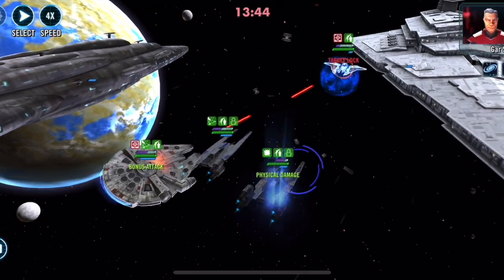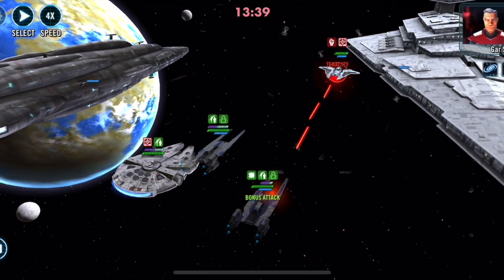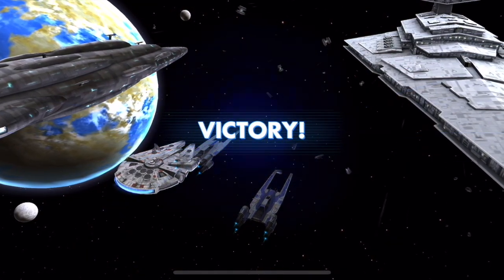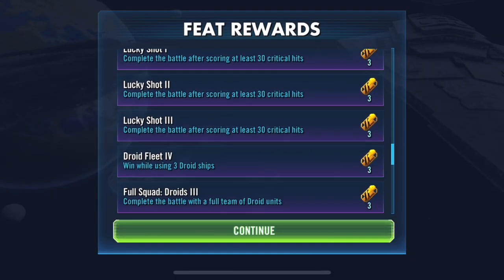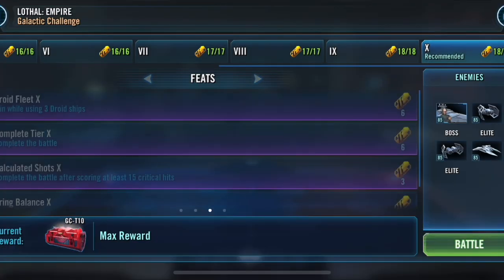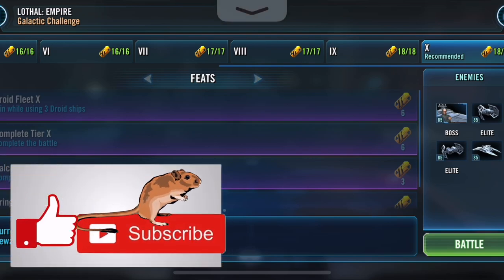Notice again all the assists are guaranteeing all the crits. Cassian is going to provide critical chance up, and Han's Millennium Falcon is going to crit almost anyway. This was easy — thankfully CG threw us an easy one. I'm not saying everyone will experience the same ease, your mileage may vary, but hopefully this helped. Good luck out there, I will see you on the holo tables. Take care, bye bye!